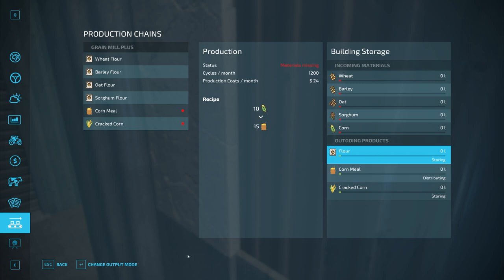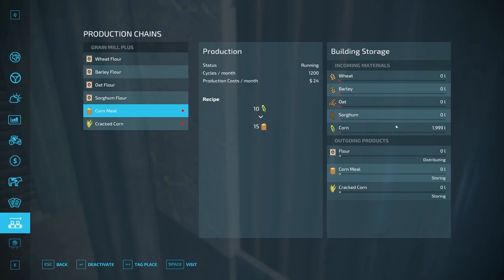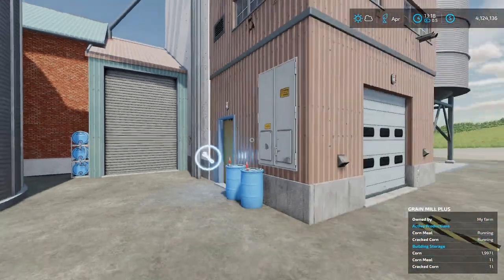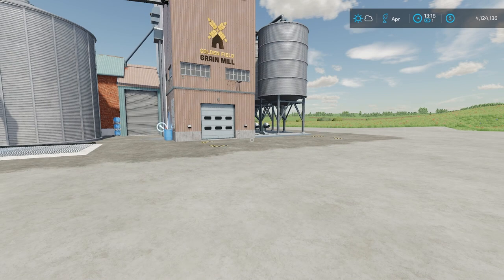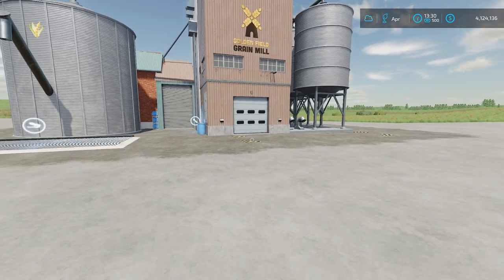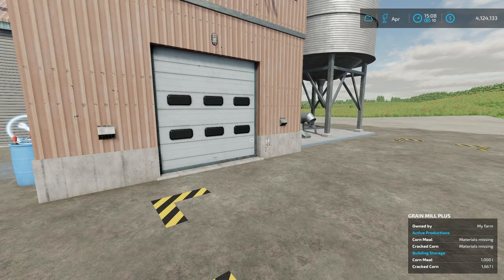For example, if flour is set to distributing, it would move to your bakery if you have one set up. We'll leave these on storing for now and go ahead and put some materials in. I have a mod installed that lets me buy and add materials directly, which isn't how it normally works — you'd have to supply your own. Both are now running and producing materials, and we'll speed up time a little to see some pallets spawn.